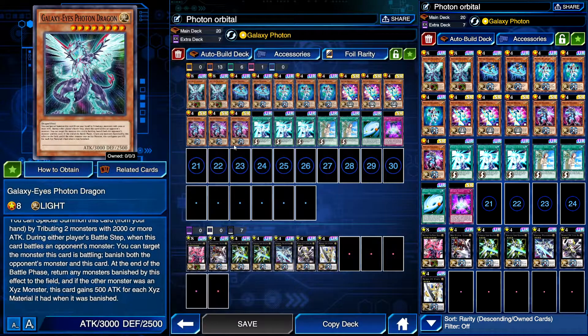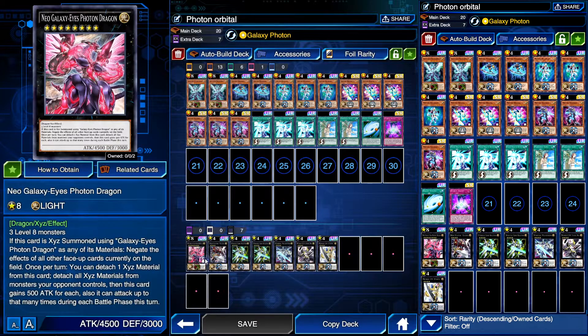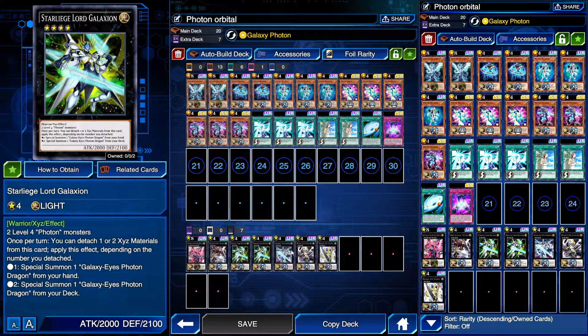Unfortunately, it doesn't really work well with Galaxy Eyes Photon Dragon. Well, it does work with Photon Dragon, but if you're using Photon Dragon's effect, you're going to lose the equip card because you banish both monsters. So if you banish Photon Dragon, Photon Orbital is going to get sent to the grave. You can equip it to Neo-Galaxias, or Neo-Eyes, or Star-Lord Galaxy One.